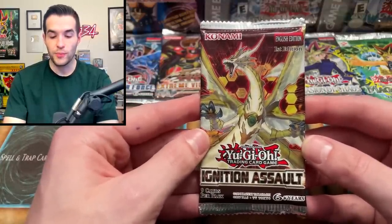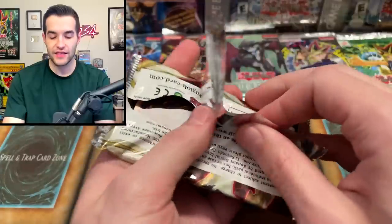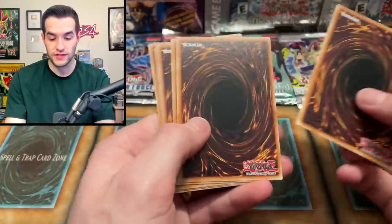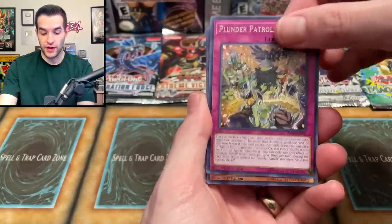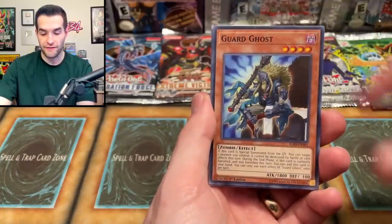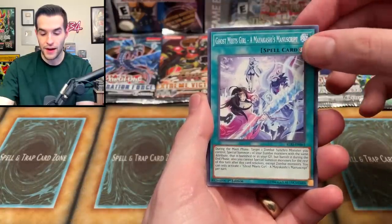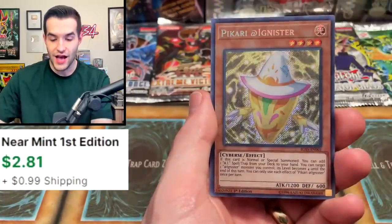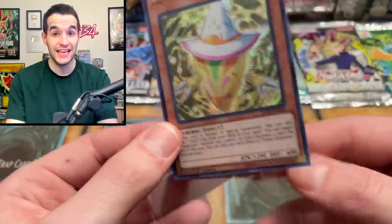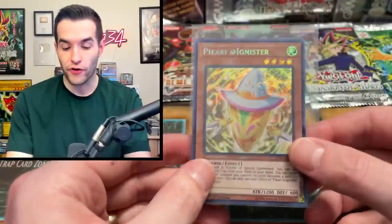Let's try Ignition Assault. We could pull the Lightning Storm Starlight Rare out of here — chances are about one in eight cases. It's a Guaranteed Foil, so let's hope it's a Starlight Rare. We pulled Bellcap Fighter, Guard Ghost, Megalith Emergence, Megalith Hagith, Mayakashi's Manuscript — and a Secret Rare Pikery at Ignister! That is indeed a foil! Secret Rare is the highest rarity besides the Starlight.